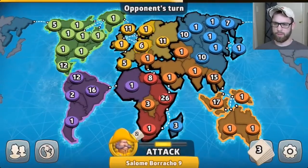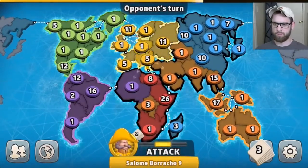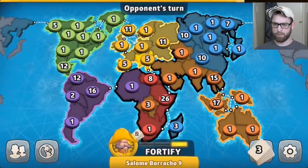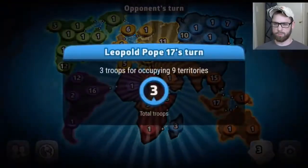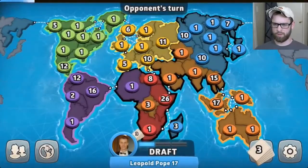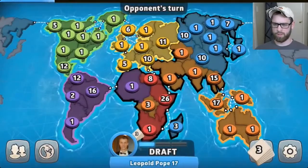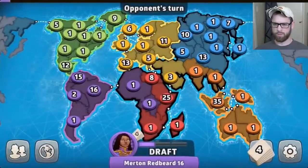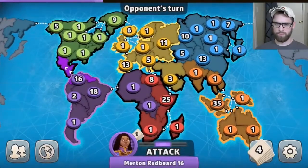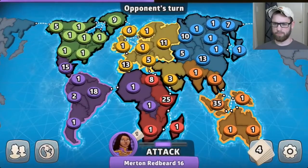Here we have some development at the beginning of the game. You can see I started to keep all my troops in Africa. You can see purple, green, and all of them have a continent now except for blue. I like to be the last person to get a continent, because usually players start fighting each other like purple is here, and you'll see them going back and forth.